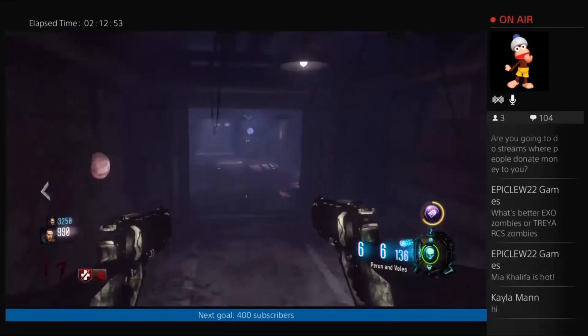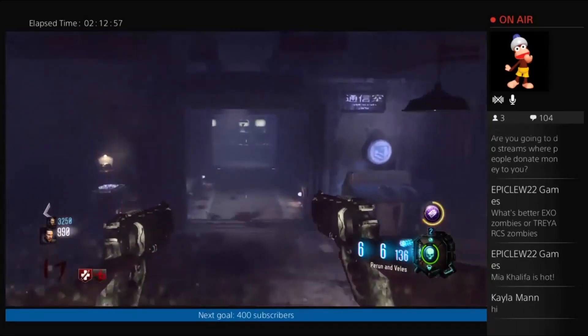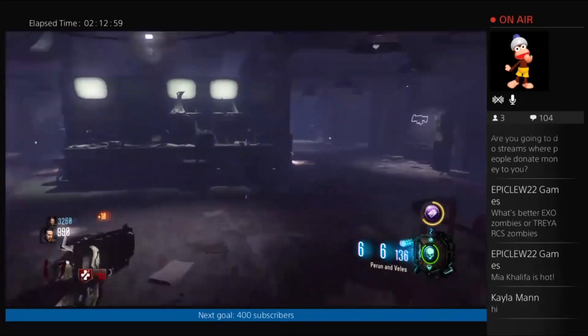Once you have set up your gobble gums, you are going to need to build both the Skeleton Key and the Masamune. If you do not know how to do either one of these, there will be links in the description below.